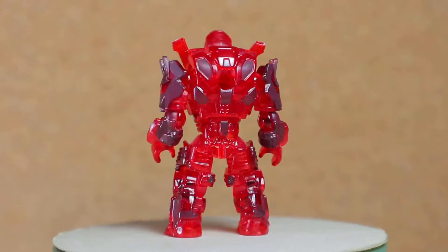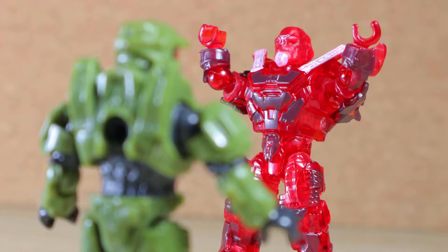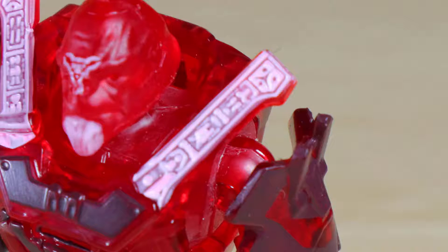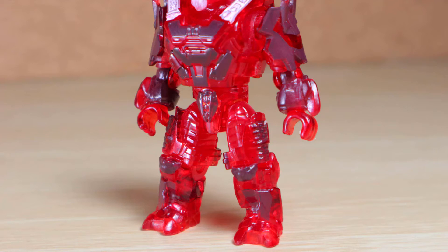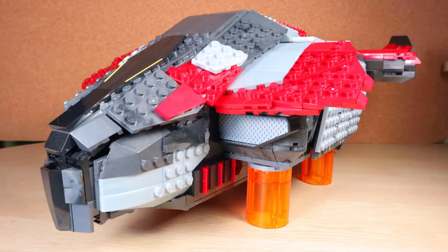Then there's the second version of Escharum, this time representing his holographic self so he can bully Chief in Zoom calls. It looks good with the unique chest, but I thought it was just going to be completely transparent red. Instead, there's a milky pink color to fill the lines on the extensive bone-like armor, facial hair, and Banished symbol on the forehead. There's also dark red paint on certain details throughout the body, which needs to happen more often.